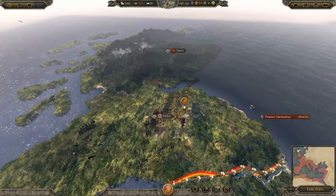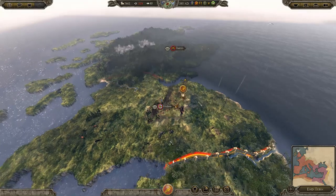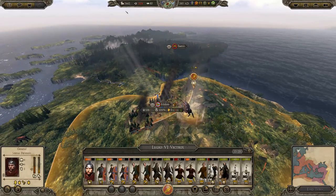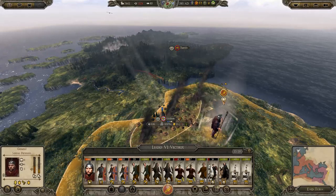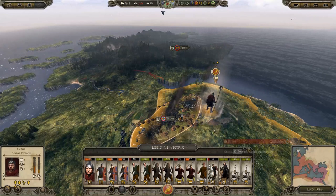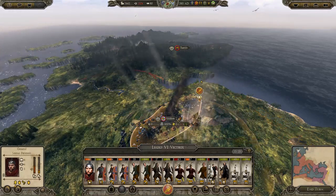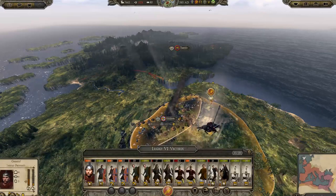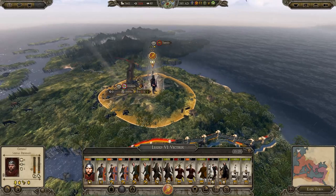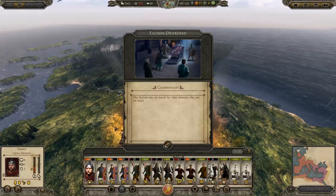Legend of Total War here with part 4 of my This is Total War Attila Western Roman Empire Let's Play campaign. Previously we took out the Caledonians here at Ildon and we just need to sack it a few more times and then raze it to the ground. Once more should get us to 100%. Now we need to raze it. And the Caledonians are gone.